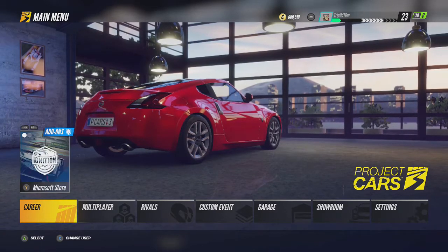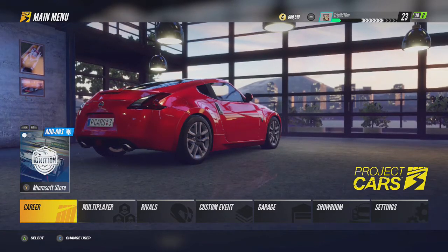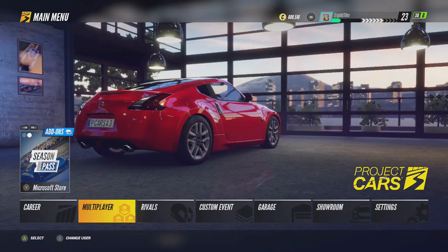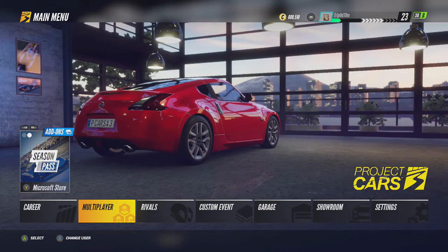Hey guys, this is your boy Tropic Tom and today I'm going to be showing you how to get an achievement or trophy on Project Cars 3 called JDM Dream, which is for completing 10 races using the Nissan Silvia S15 Spec R Racing Conversion.